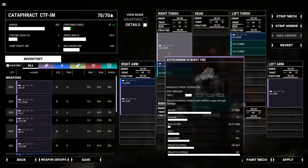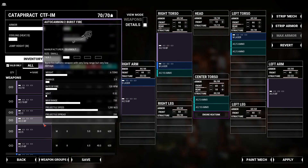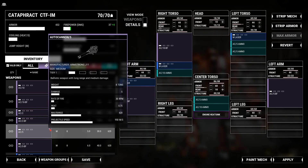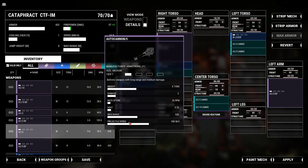My firepower is up, my range is going to be down a bit. Max range is 620 on the Burst Fire AC-5 — it is also 620 on the standard. Interesting. The difference seems to be rounds per minute: 40 versus 30. There does not seem to be a downside to this.